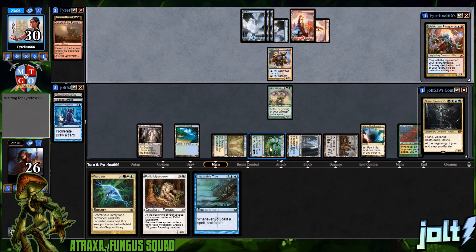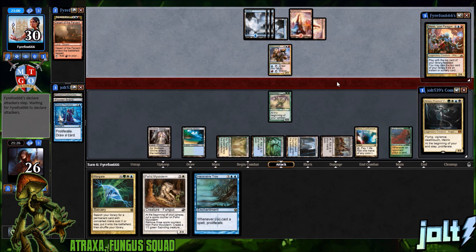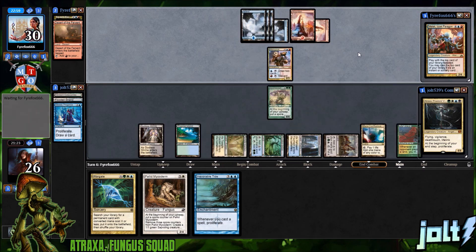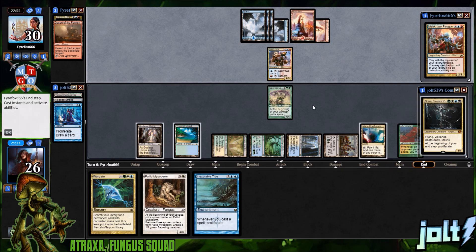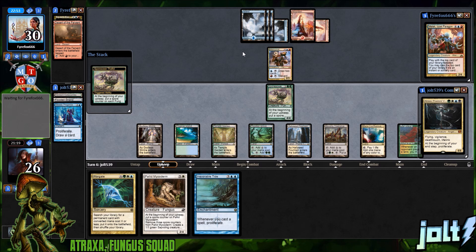That'll put us at seven total mana next turn. We'll see if we can get going. I'm probably not going to swing in — they can discard a card equal to the creature's converted mana cost. We do have to watch out for that. But if we just get a nice board state developed so it's not really the best target, hopefully we can outrace that.